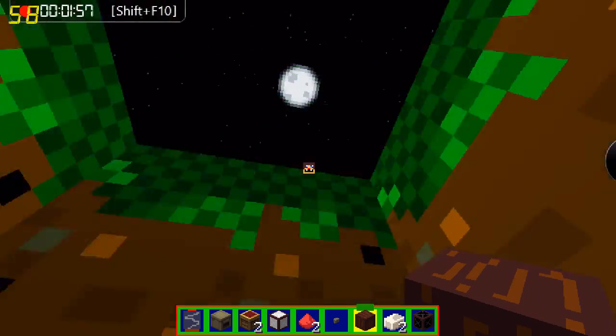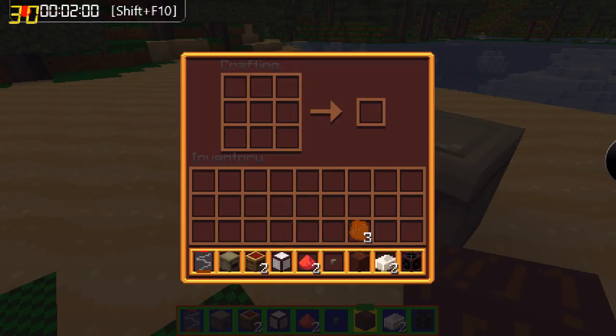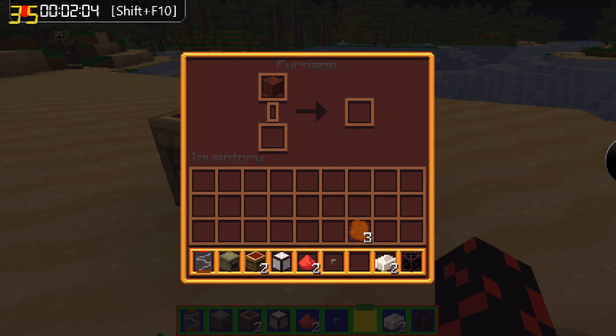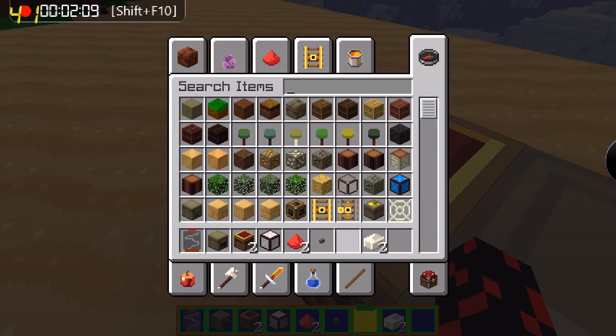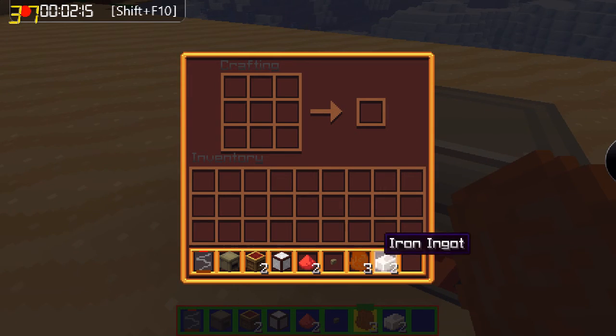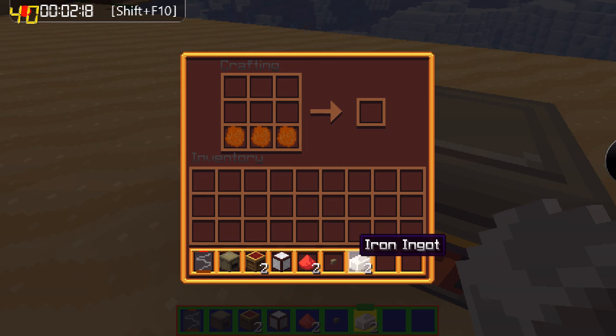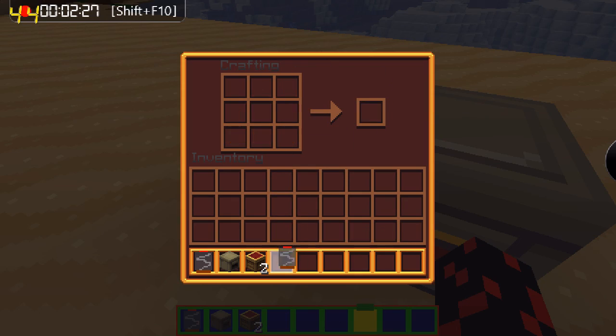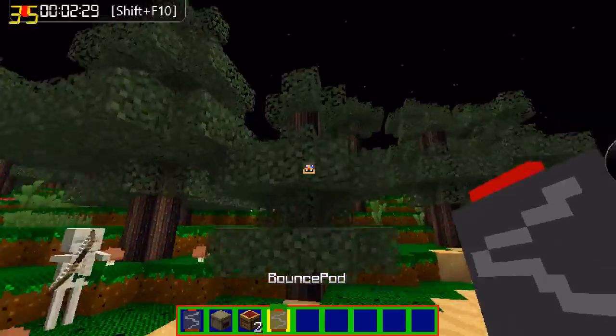When you find it, you need three pieces of rubber bark. Once you've got three, you put them in the furnace and cook them — you'll get one rubber per three bark. To craft the bounce pod, you place the rubber, then redstone, a block of iron, and a button on top, and you'll get a bounce pod.